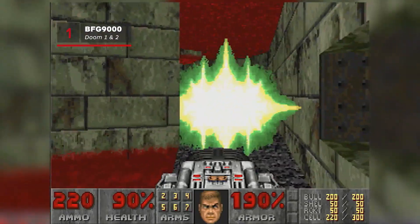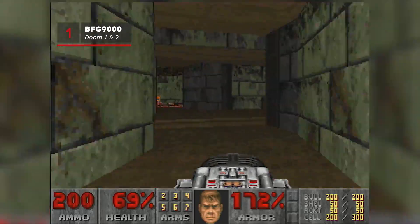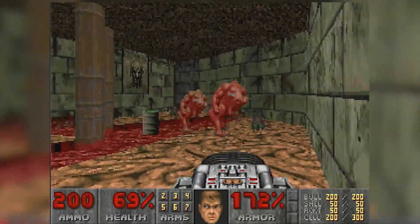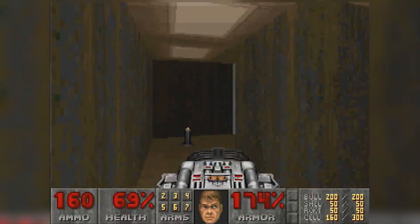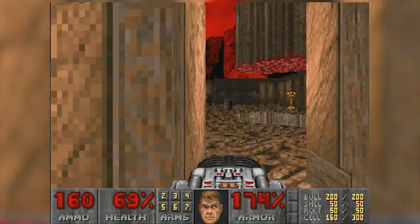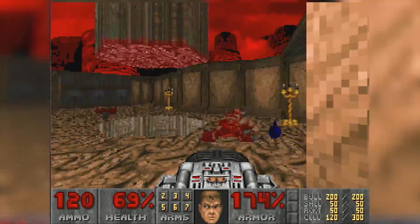Not every gun can be called the big f***ing gun and get away with it. But Doom's BFG-9000 looks the part with its huge white housing, sounds the part with its screeching howl when fired, and earns its moniker when you see that, when used properly, it can literally kill an entire room of demonic bad guys. Hail to the king.